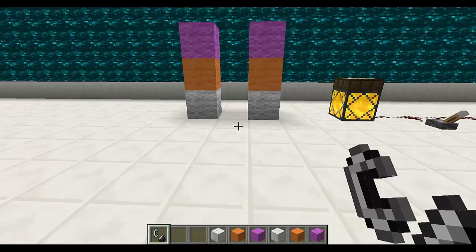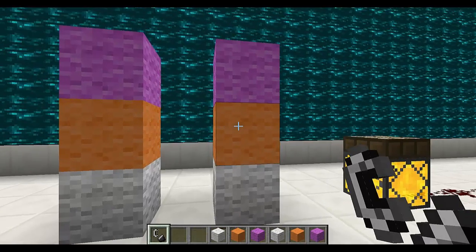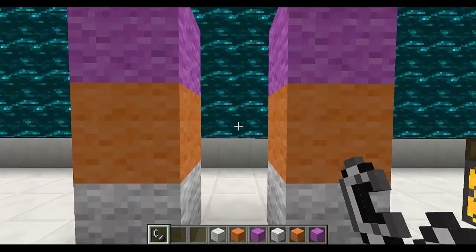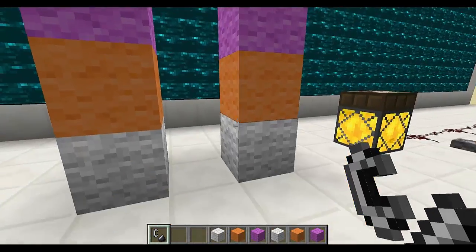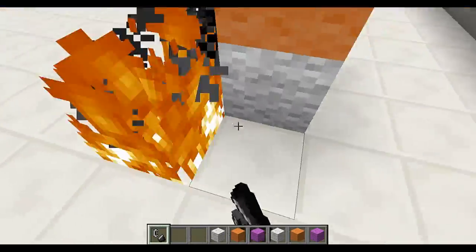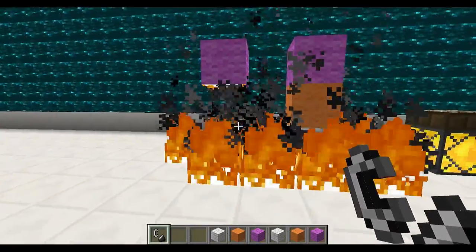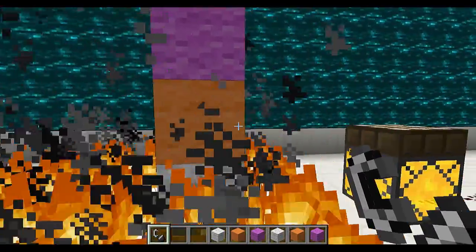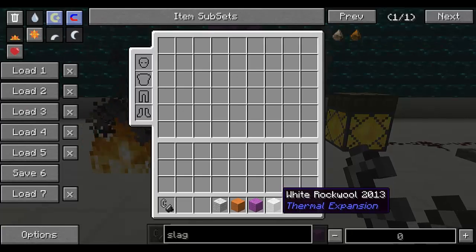Let's take a look at rock wool. This is a block that looks exactly like wool but it's not burnable. We've got a column of normal wool to the left and a column of rock wool to the right. Let's see what happens if I set both of these columns on fire. As you can see, the column on the left is burning but the column on the right is taking the fire quite nicely. So that's rock wool.